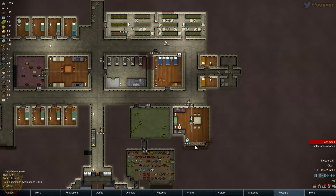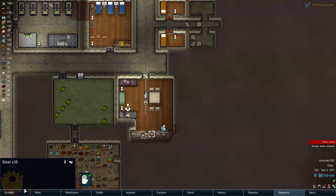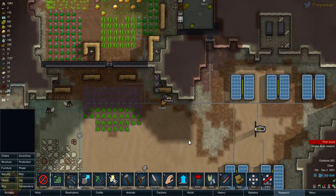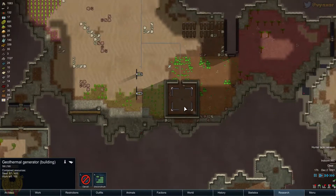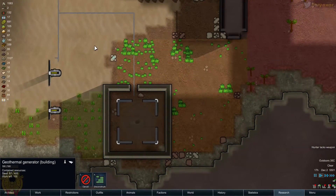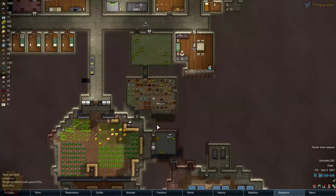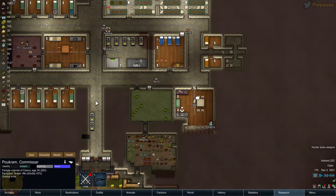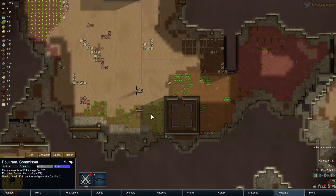Frederic is getting enough steel, I believe. I hope he will be able to build this little generator at some point. Oh no, they are not working on it — we are still at 68. They are obviously not working on this. I'm going to ask Pukram to just take a look, to see if she can work on this. Yes she can. Let's just ask her to bring all the material back.